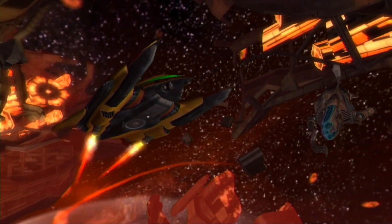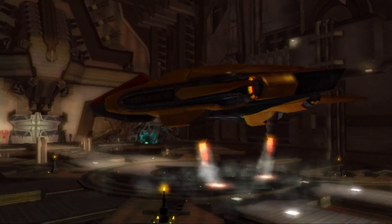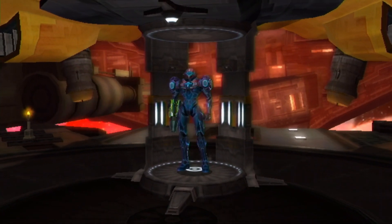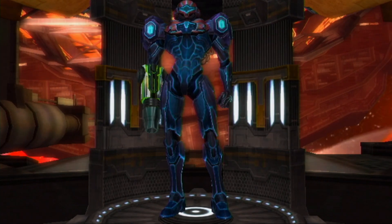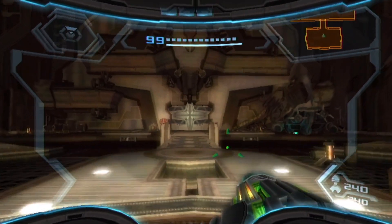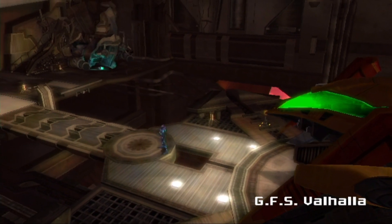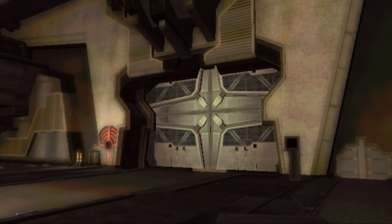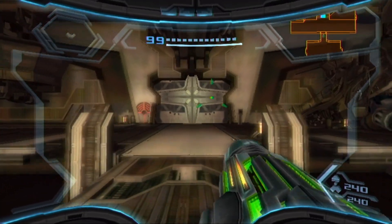This is the creepiest place in the entire game. Nothing we saw in Pirate Homeworld was as creepy or as foreboding as this place. Just the red aura surrounding it, the music, and the fact that there's nothing — no live Space Pirate troopers here; they're all dead. Pretty much the vast majority of organisms we're going to come across here are dead, or they're Phazon-mutated creatures. Those are the only living things we'll come across here.